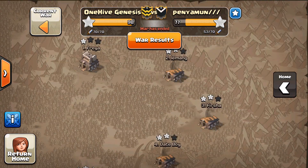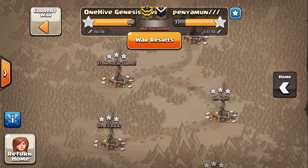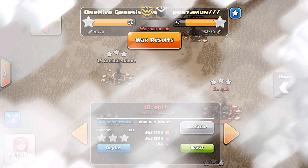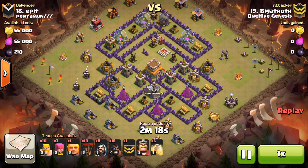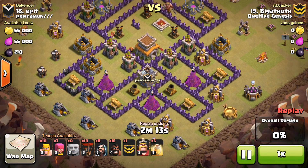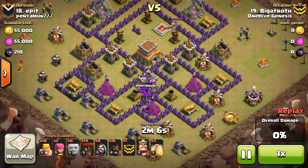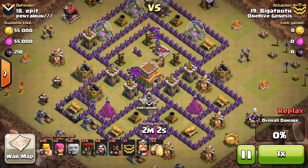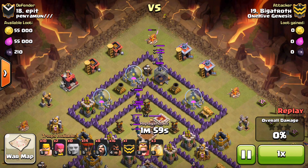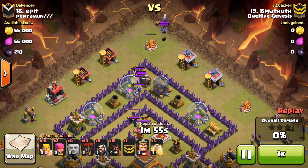First one we look at is Big taking on number 18 with a reverse holo — really nice. You see all the air coverage on this base way up top, so Big's going to exploit that. He could have gone in with just a normal holo, holoing the bottom part with all those cannons, wizard towers, and mortars, but it worked this way as well. He did lose all his hogs because of the giant bomb placement, but the damage was done.